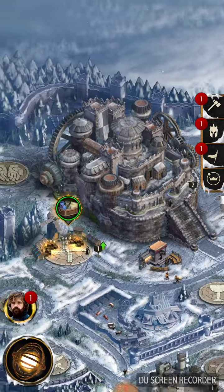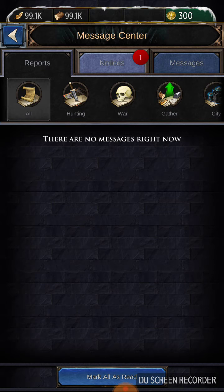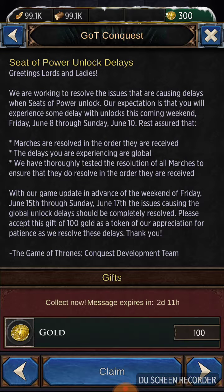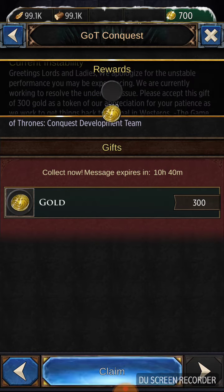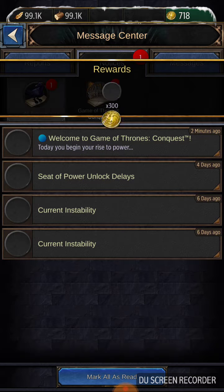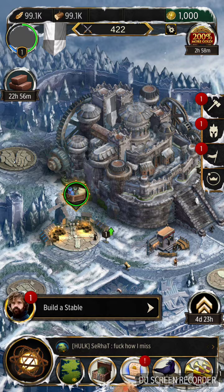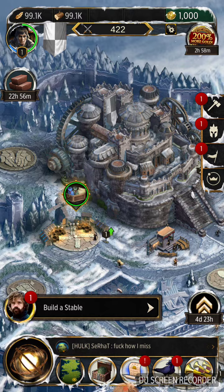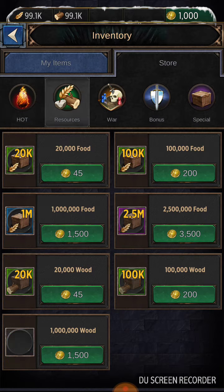Now I have that 300 gold up top and I'm going to get more from here. As you can see, I'm claiming — moving forward, claiming — and right now there's a little less gold, but this was really amazing to do right after the kingdom merge happened. Now I have 1,000 gold.